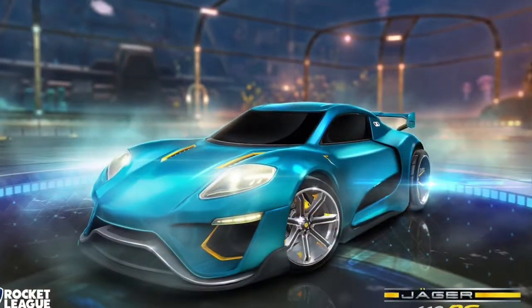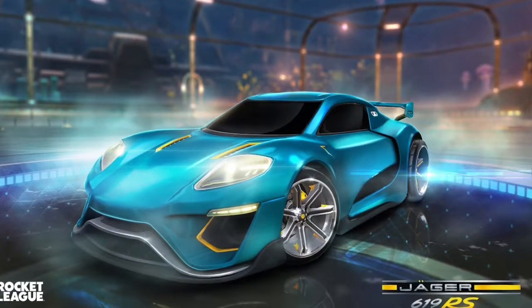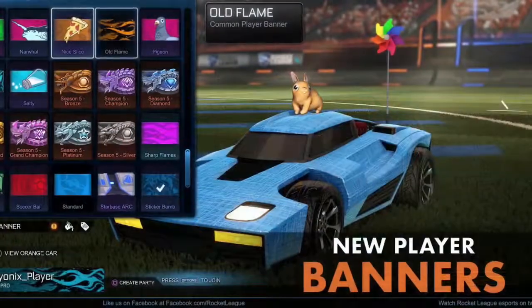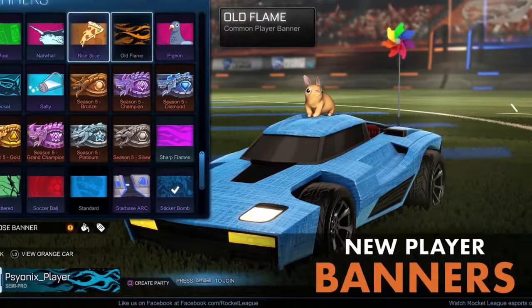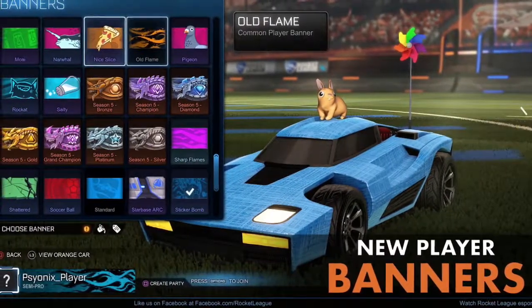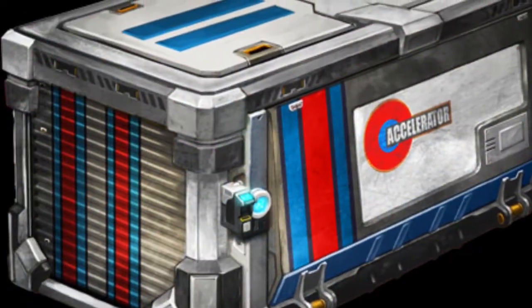And if you guys ever get one of these cars, or if I get a painted one, I'll be doing that in the giveaway. You guys can invite me to trade and I'll offer you a lot of stuff for it. Pause the video here guys and look at the ones you want, comment down below the banner you want and I might be able to give it to you if it's tradable. This is a new Raider crate.